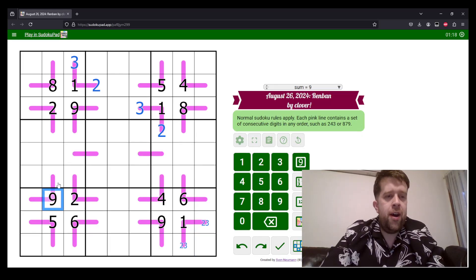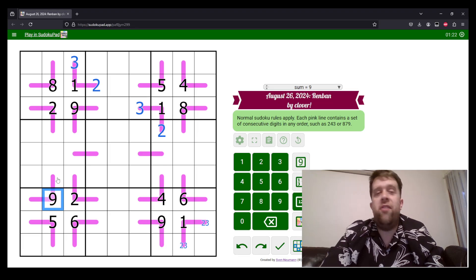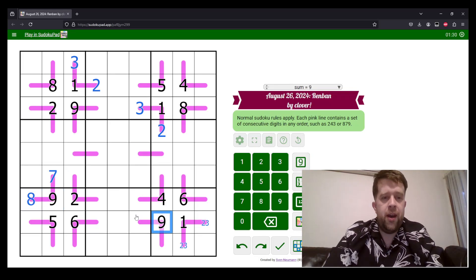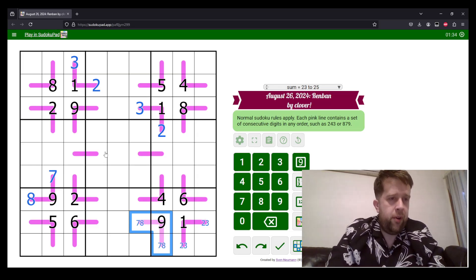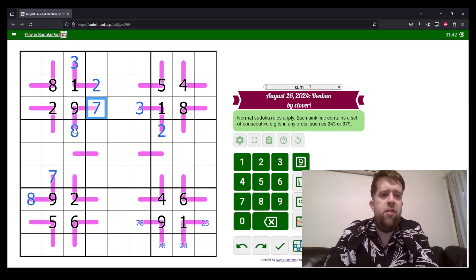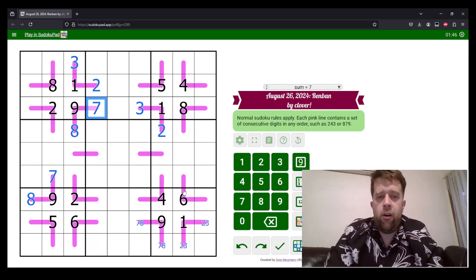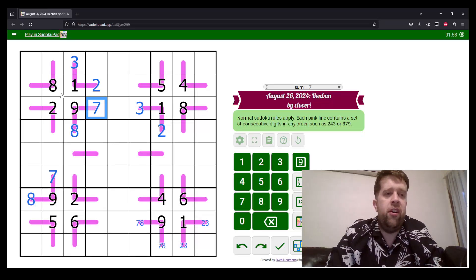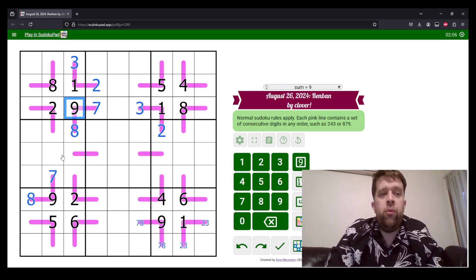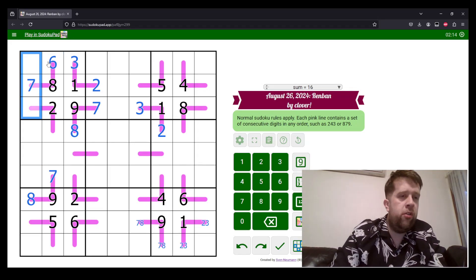Over here we have a nine. A three-cell thing must have an eight and a seven to go with that nine. This eight looks down here and sees this cell, so we know it can't be eight. Over here we have another thing that must be seven and eight. This nine over here — this cell sees the seven we just placed, so we know that this must be the eight and this must be the seven. Now, another really common thing in Renban Sudoku is Renbans that are forced because you can't place a digit. Normally this two-cell thing could be six-seven or seven-eight-nine, but because we already have a nine in this box, we know it must be six and seven. And because of those two cells, seven sees this cell, so that's four and five.